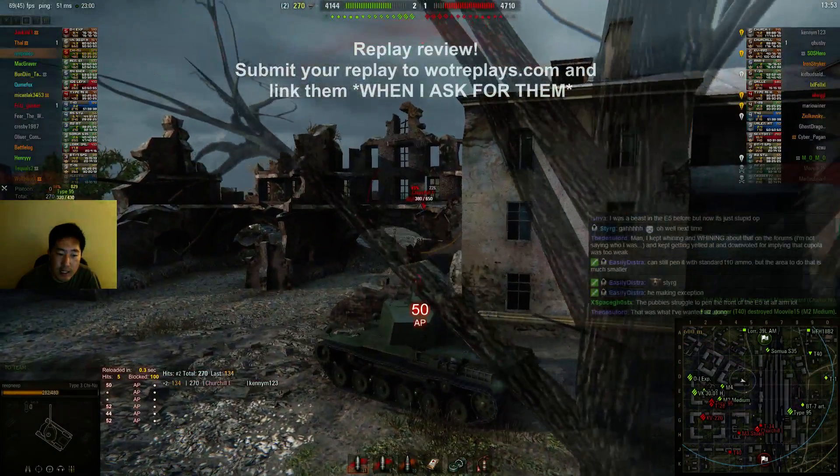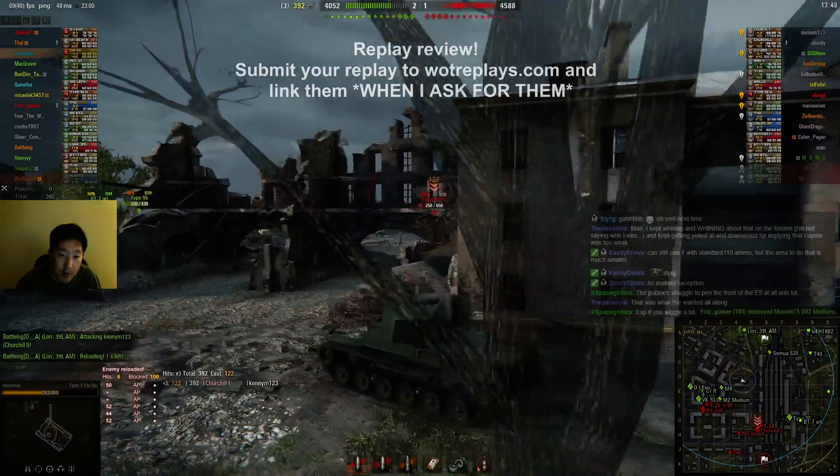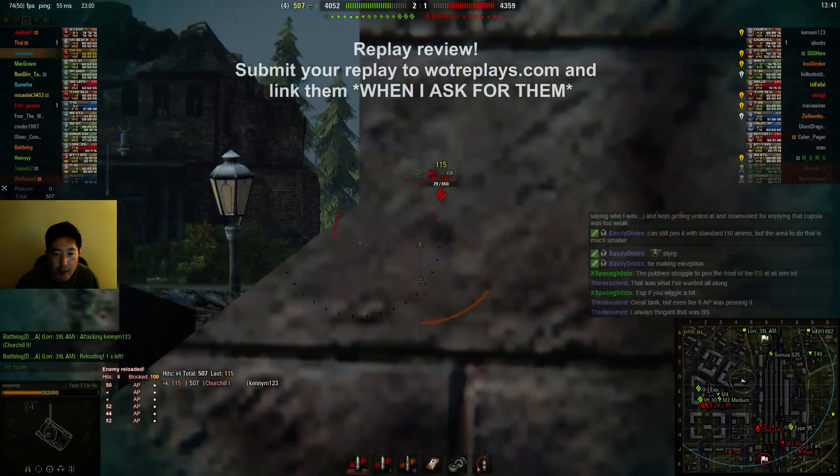Especially if you run XBM - XBM is useful because it tells you when they have a stock turret. See how it says Churchill 1 with a little asterisk next to his name? That means he has a stock turret. You bled a lot of health there.